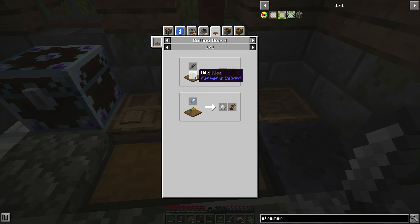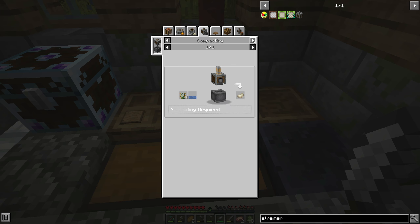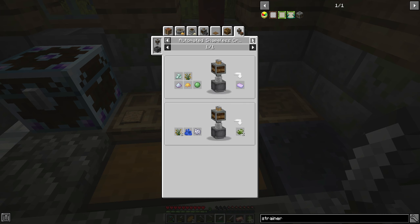So it's a cutting board and rice. Holy crap, where are we going to get rice from? So: wild rice. I have no idea where you would get rice from — crushing, milling, compacting, cutting board. I guess we could get it from the market maybe.